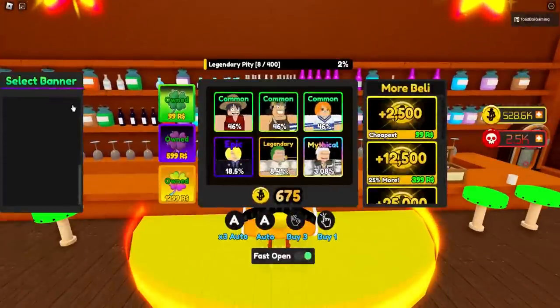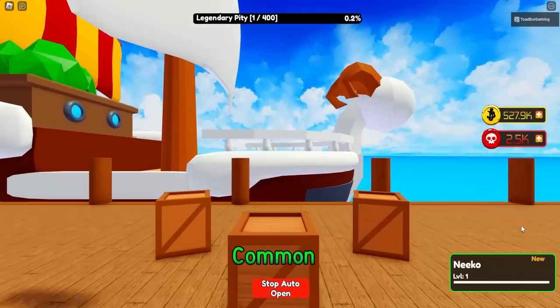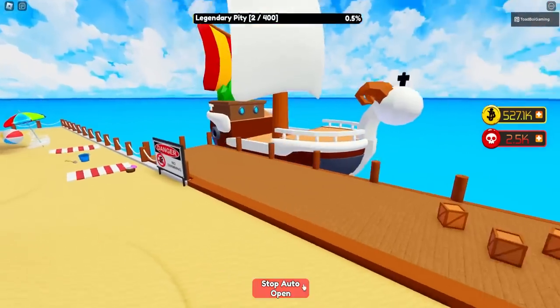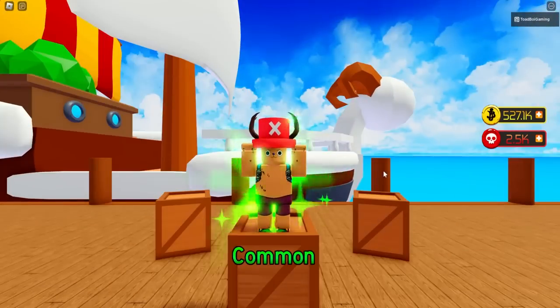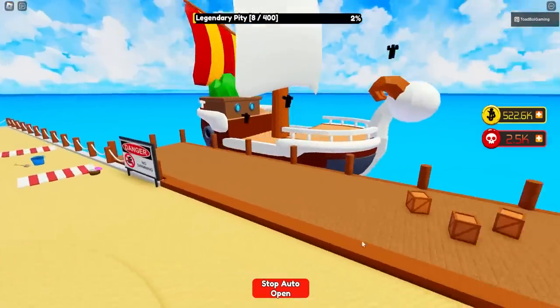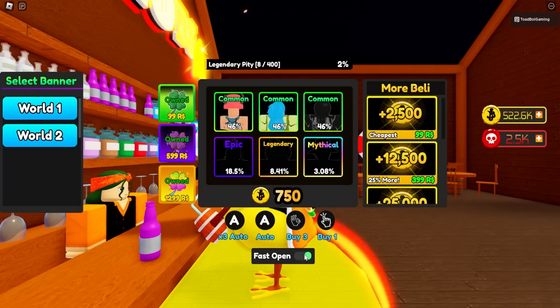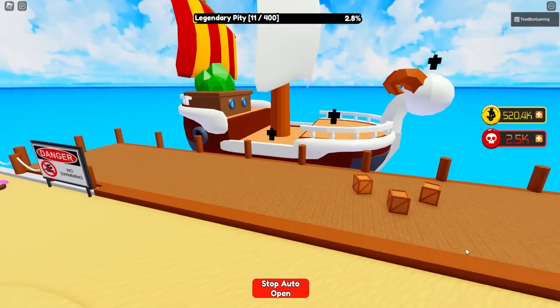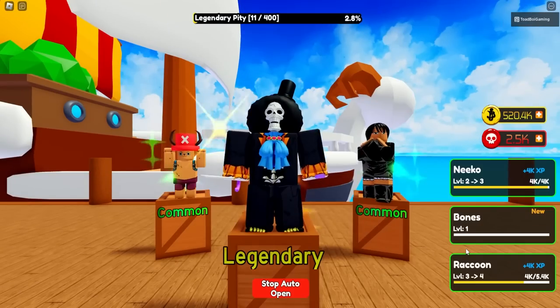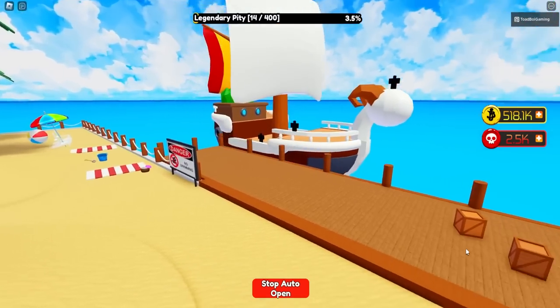Back in the lobby, in the summons area we can click World 2 on the banner - there it is, the new World 2 banner is out! Let's fast auto open. I got all the game passes so better odds. We got Robin and Chopper - that's really cute. Let me turn fast open off so we can actually see them. Auto opening a few more - there's a Legendary! Legendary Brooks, pretty cool.